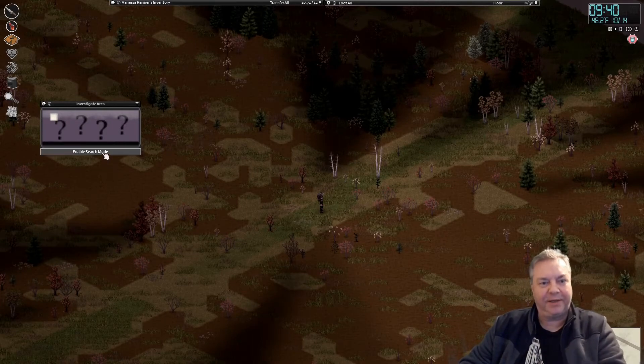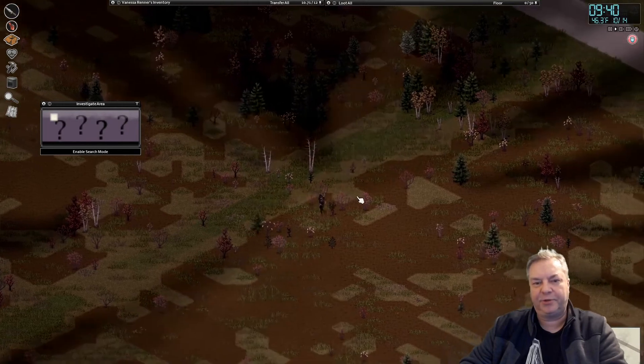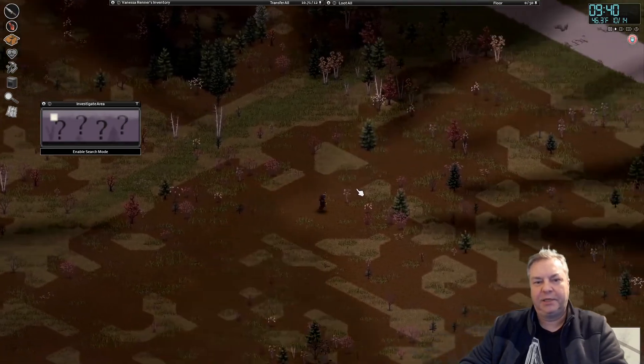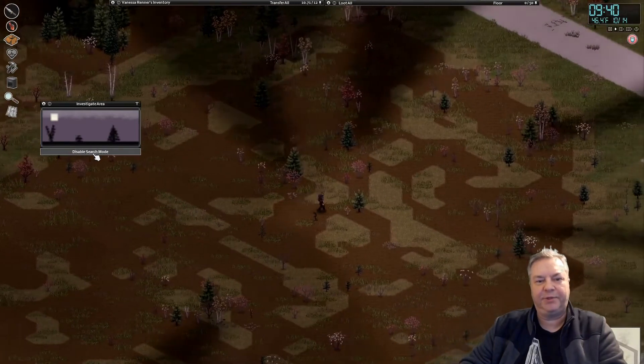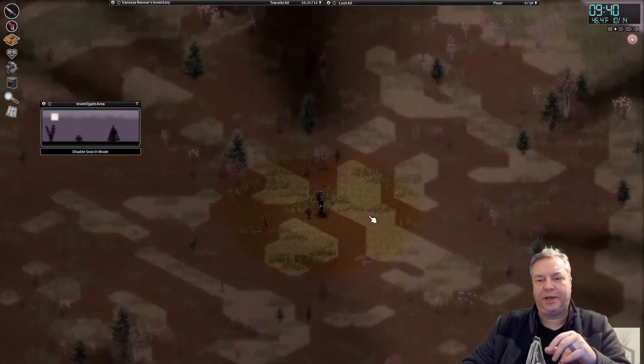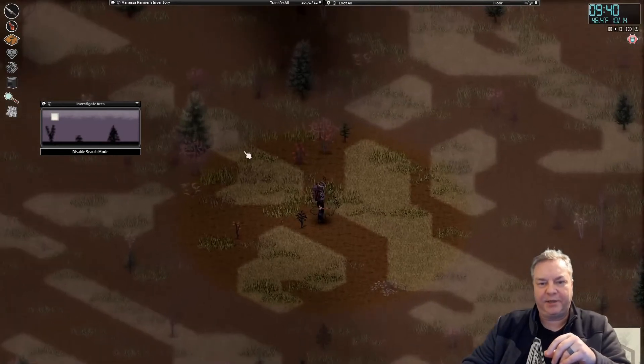Currently I'm in an area where I'm not going to find anything, so let's move over here — it's changed into a slightly foresty zone. I'll enable search mode, and as you can see, there's a clear area around my character while the rest is grayed out.